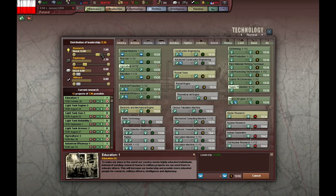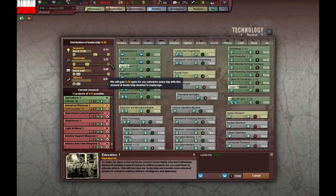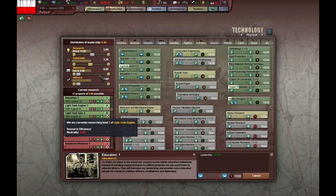Education is also very important. We are going to research these, and the rest we are going to spy for. Tough choices. The tanks are the only ones that cannot wait, along with operational-level organization.